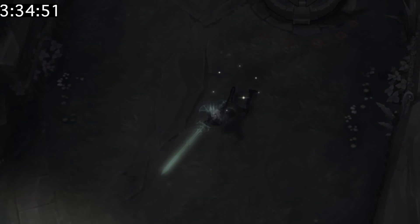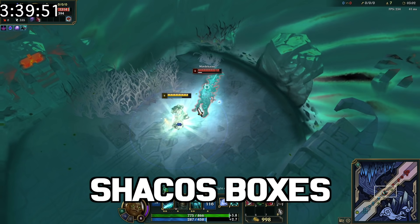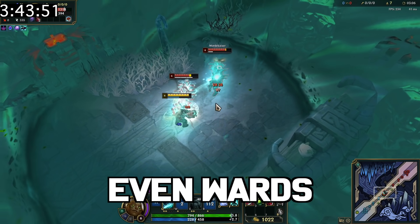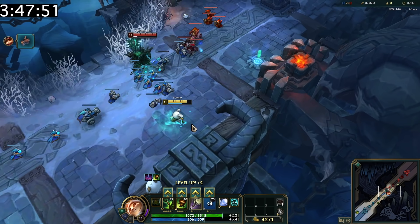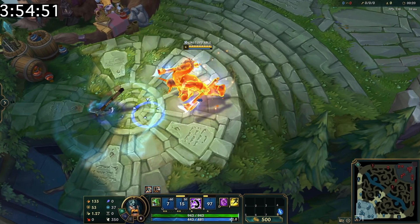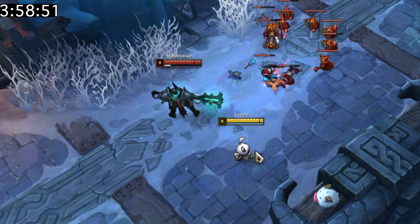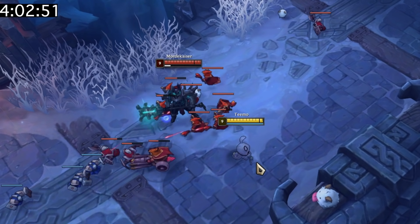Most things disappear in Mordekaiser's ultimate, like Illaoi's tentacles, Shaco's boxes, Gangplank's ultimate, Tibbers, Yorick's maiden, and even wards. If Teemo drops shrooms in the shadow realm, they'll remain there until the next time he's ulted in that area. Olaf can use his ultimate to free himself from Mordekaiser's ult, and Gangplank can use his orange to do the same. Mordekaiser's ultimate will also not go off if you go invisible fast enough.